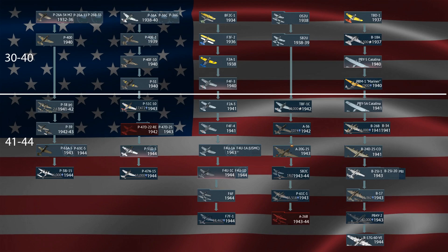F-4U's — pretty straightforward. And then the PBJ is pretty much the B-25, just under a different designation. I think that was for the Navy or Marines — I can't remember off the top of my head, but it was for one of those branches.